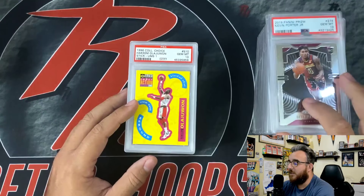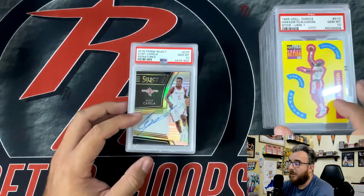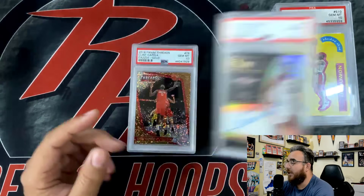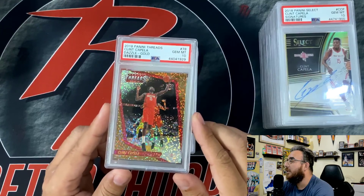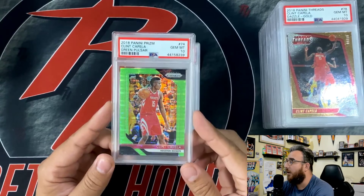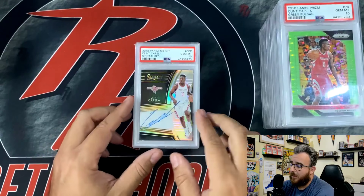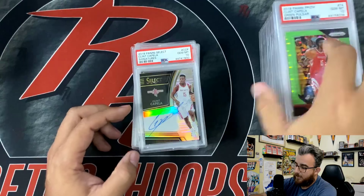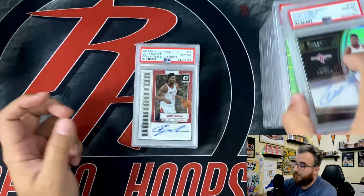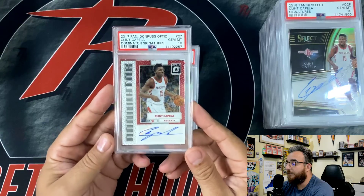Kevin Porter Jr. — y'all know that's my dude, I've been stacking up on him. Olajuwon sticker in a 10, and some Capellas. This is an auto numbered to 199 in a 10. This is a Capella Dazzle Gold to 10. Again, picked these up really cheap before he went to Atlanta — while he was still playing with the Rockets. Green Pulsar to 25, in a 10. Not bad. I think this one's actually identical to that one — I might have bought two of them without knowing, both numbered to 199, in a 10.